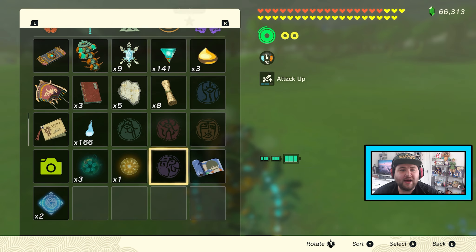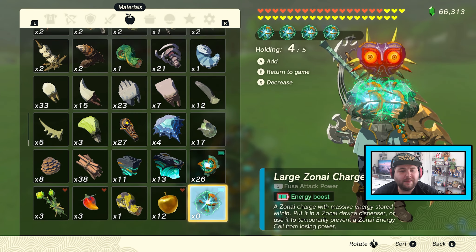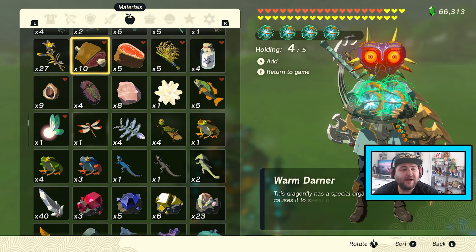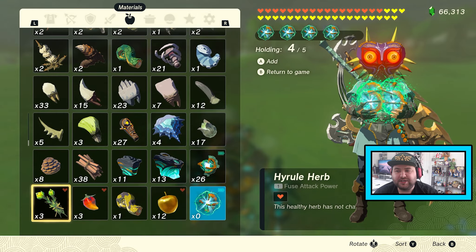Once we've done that, press Start again and hold four of the item that you want to dupe — in my case, large Zoneite charges. You can do it with any item you can hold, including diamonds, which I've already done a bunch of. But I thought I'd show with large Zoneite charges.